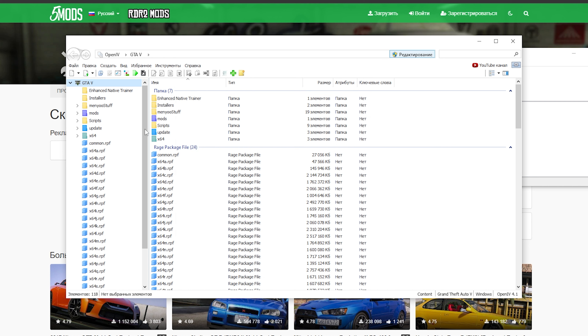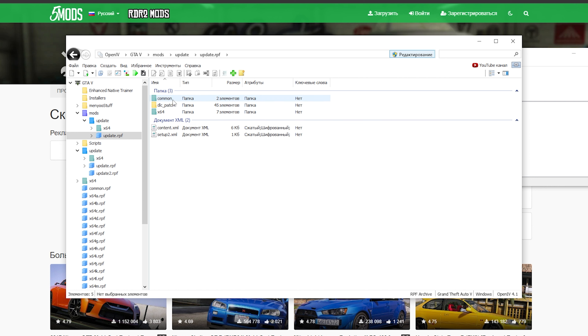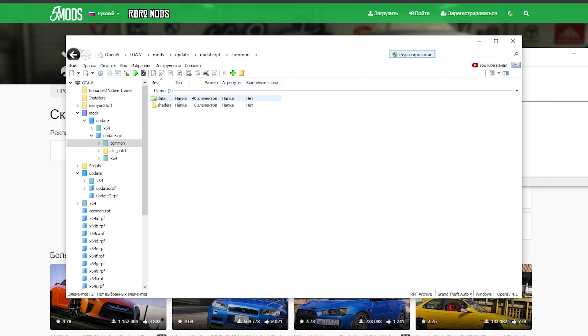Закрываем. Теперь переходим по пути Update > Update RPF. Копировать в папке mods или показать в папке mods. Нажимаем копировать в папку mods. Далее переходим по пути Common > Data.